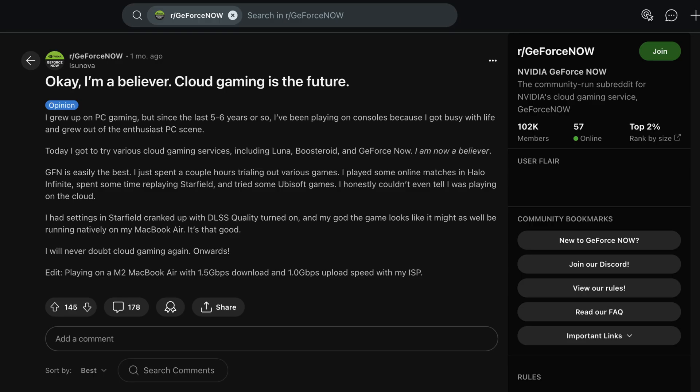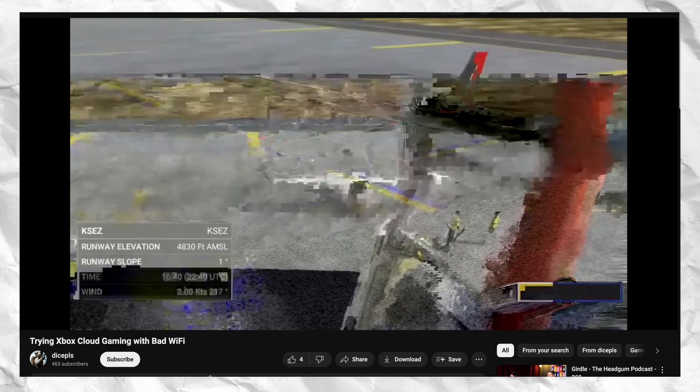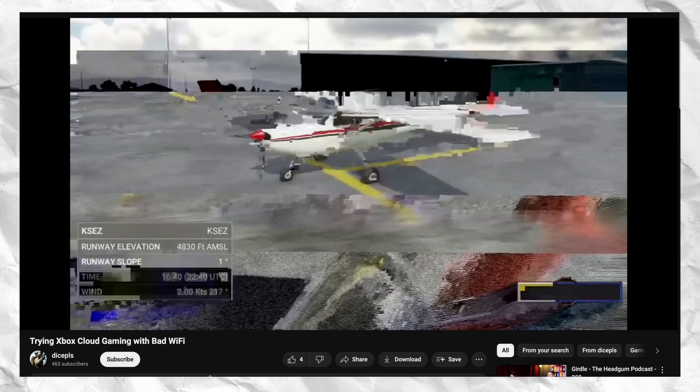Cloud gaming has always been sort of a sore spot in the PC gaming community. A lot of people think it could potentially be the future of gaming, as offloading heavy graphics rendering off-site offers a lot of benefits to the end user. But the obvious downside is that you aren't getting the best 100% fidelity perfect graphics, and if you have a poor Wi-Fi connection, this can be made even worse.